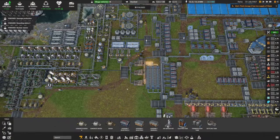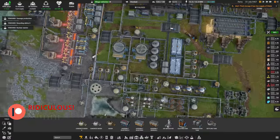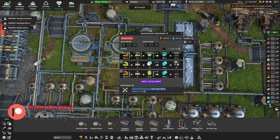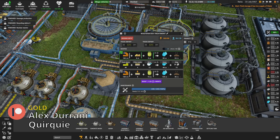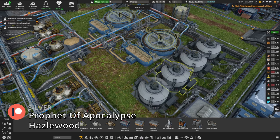Welcome back to Captain of Industry. Today we're upgrading our wastewater treatment plant. The ratio on how much water we get back for wastewater is better here — it's the same 160 input, but we're also going to use filter media instead, which will get us 120 back. We will get more sludge with this though, so we're going to need more anaerobic digesters.